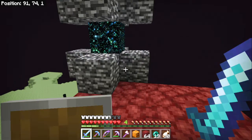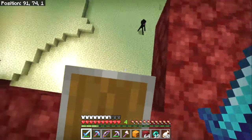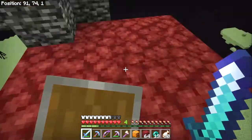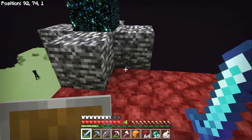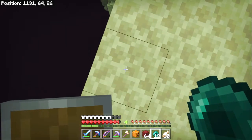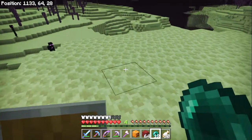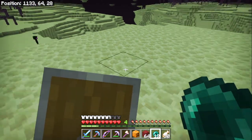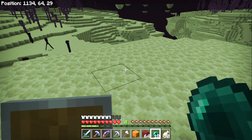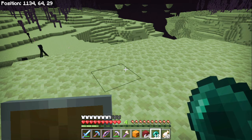We've found the end gateway portal and you couldn't make this up really. That's where I spawn in, just there. Absolutely ideal. So here we go, let's pop through to the other side. And here we are. I'm going to pop my hat on and make a bridge up to it so it's easy to get back to. So it'll be another cut, I'm afraid, but I'll be back soon.